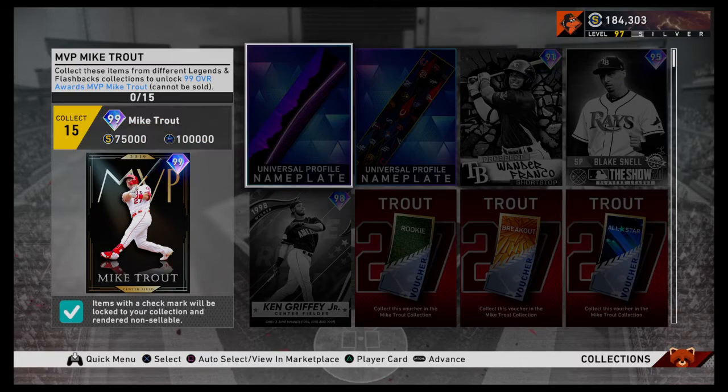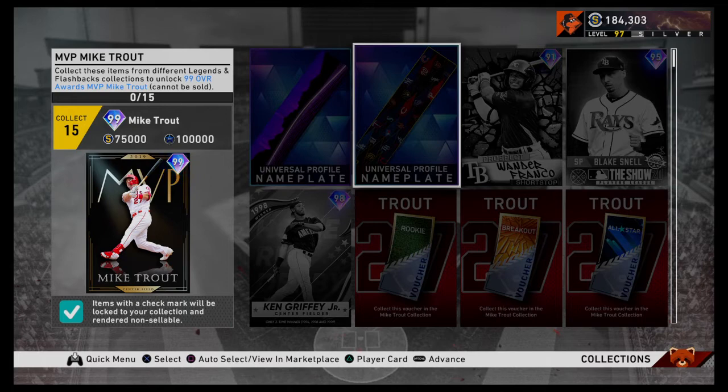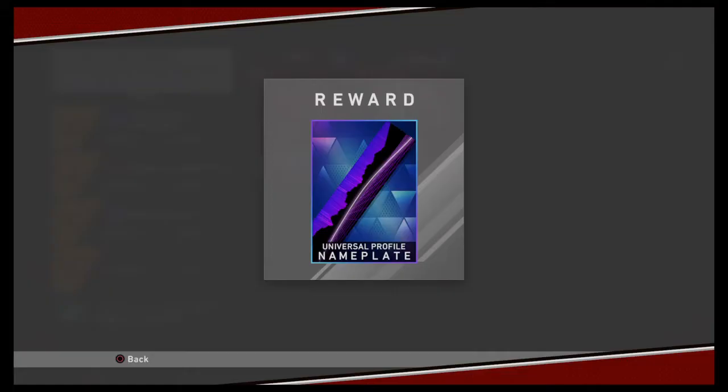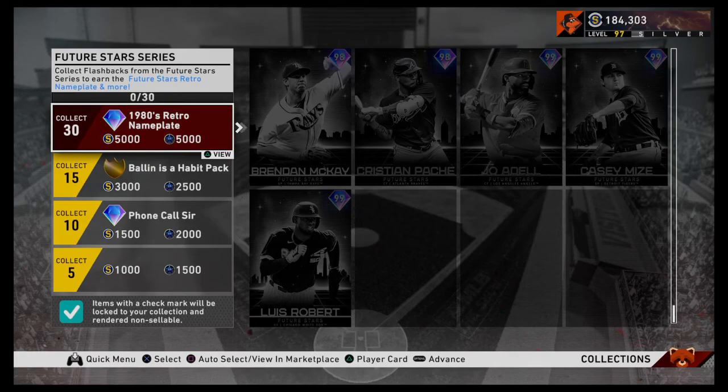You have a Prospects nameplate — I think you get this from completing all of the live series, which we just talked about. Wander Franco is from completing like 24 of the Prospects. How do you actually get some of these vouchers? You go over to these — so we were talking about Future Stars. That was the Retro nameplate. You need 30 of these cards to get that nameplate. Personally, not very close, so can't do much there.